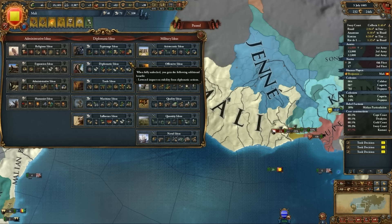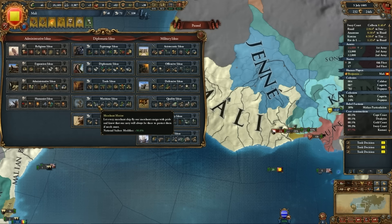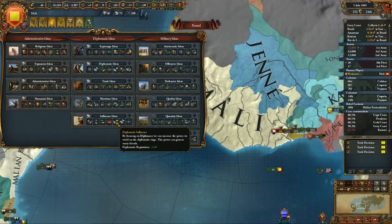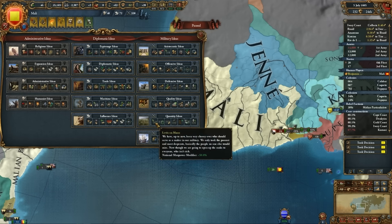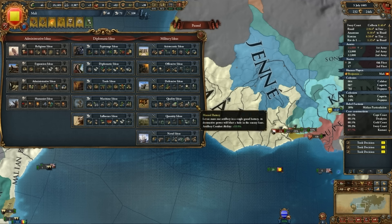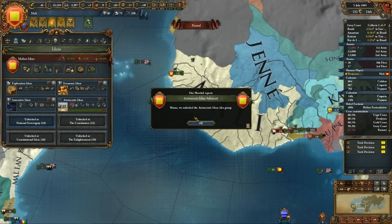Diplo ideas, lord impact stability for diplomatic actions, trade ideas - I already have so many merchants. Maritime is just never really as good as one might think. Influence - income from vassals, prestige, chance of a new heir, diplomatic annexation cost, aggressive expansion impact, diplomatic reputation, travel time, vassal force limit contribution, unjustified demands. Naval... I think it may be quality - because I have infantry combat ability already. Or aristocratic. Let's do aristocratic.